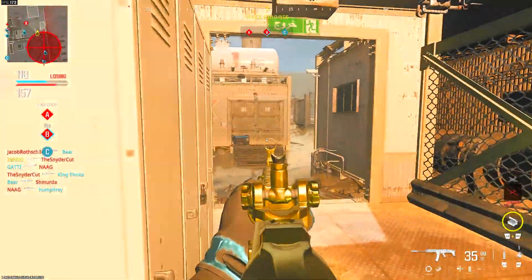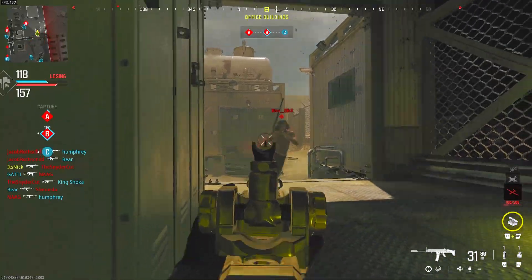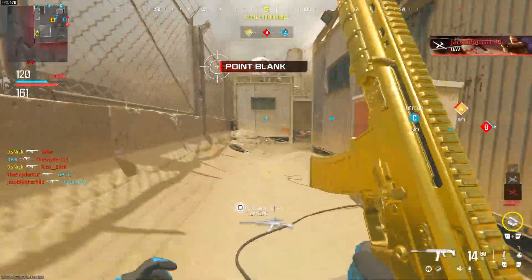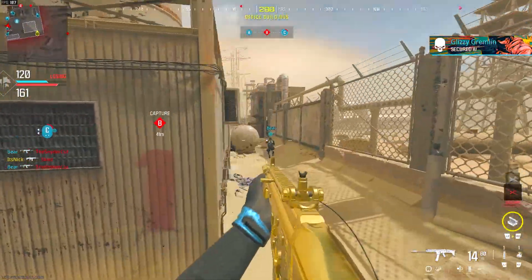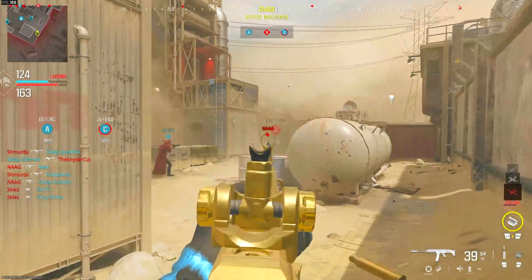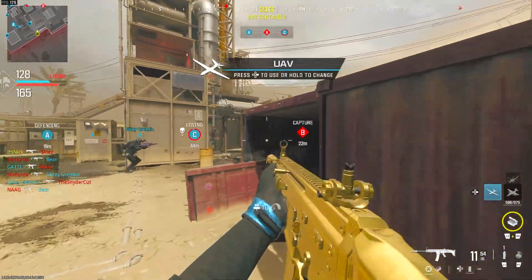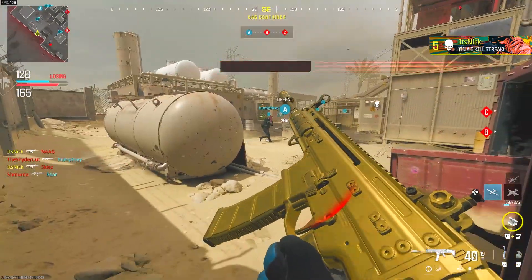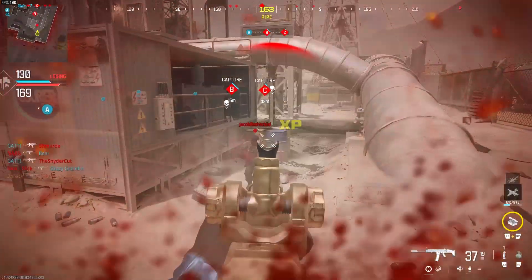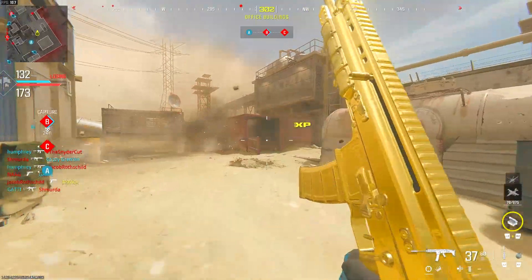Next attachment is the DR6 Hand Stop — this is a Modern Warfare 3 underbarrel and it's a great one. You get aim walking speed back that we lost before, two ADS speed improvements, sprint to fire speed, and movement speed all on the same attachment. Sprint to fire and ADS on the same attachment is just amazing. The only cons are hip fire and tac stance spread and aim walking steadiness — no recoil control penalties at all. This is one of the better underbarrels in the game and I'm going to be using it on a lot more guns. A lot of people are going to sleep on it, but it makes your guns fast.